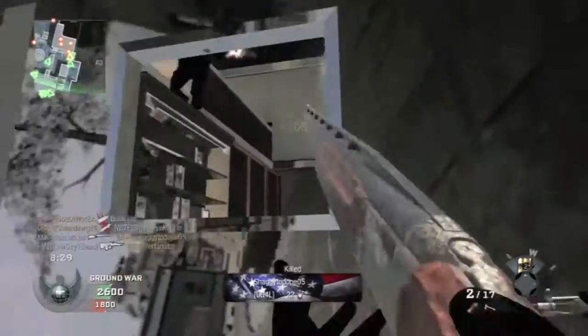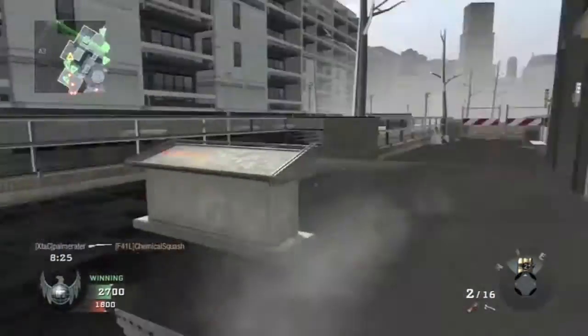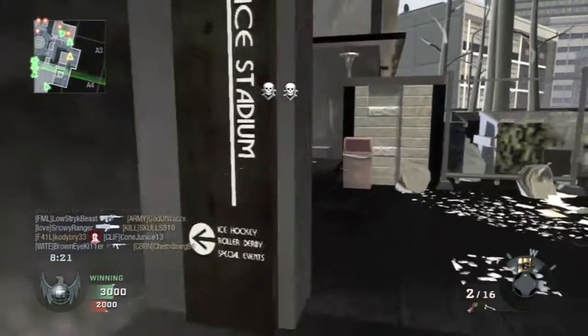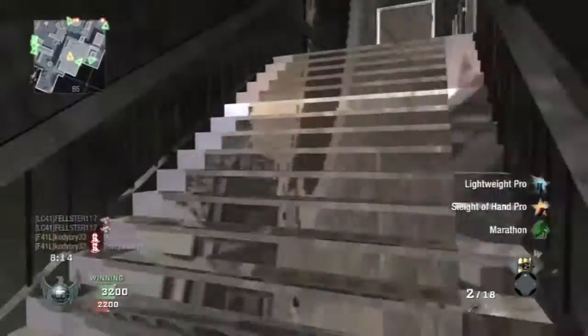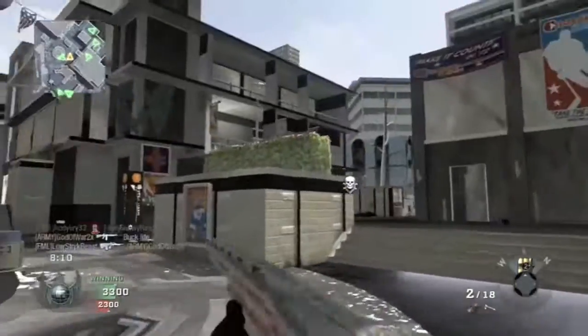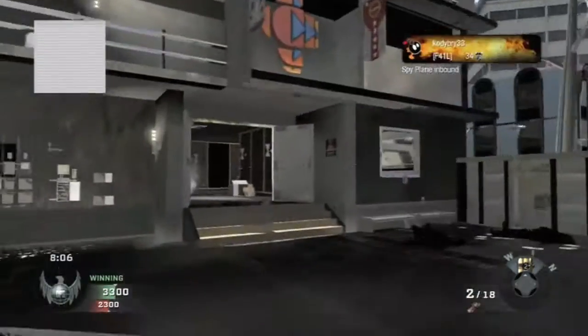The thing about these glitches is, if you go back into theater mode, you don't actually see them. They seem normal. So it's something to do with your game and how it projects it to your screen. It's actually normal in the game on the server — everyone else, if someone watches your kill cam, it looks completely normal. So no one really sees what you're seeing except for you, which is pretty cool.